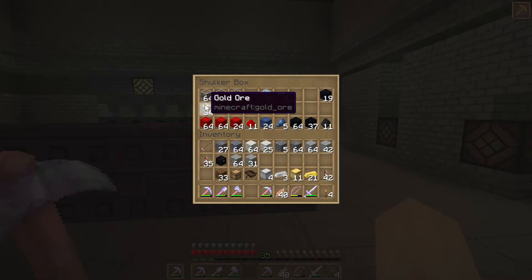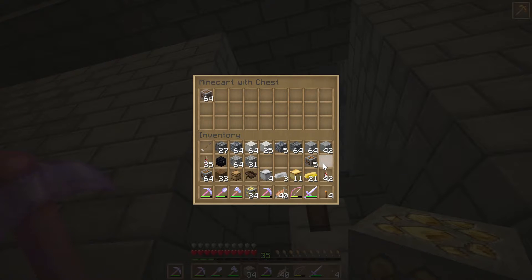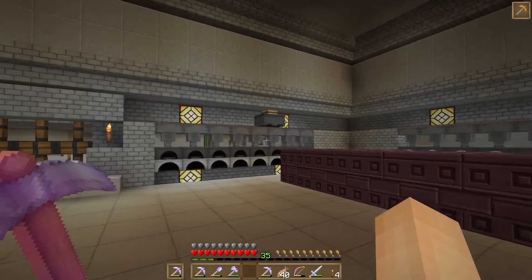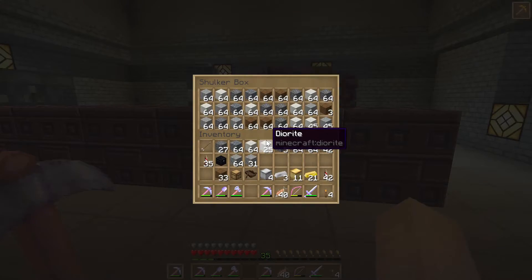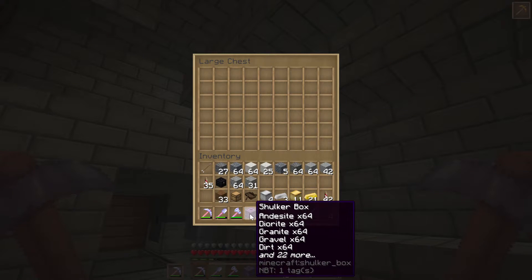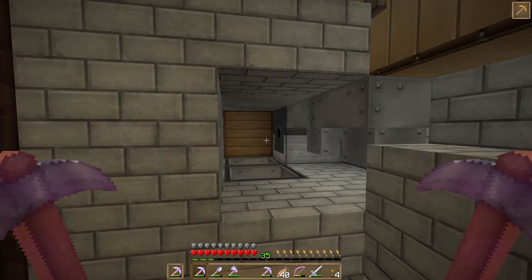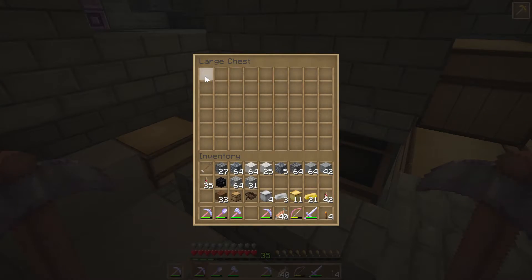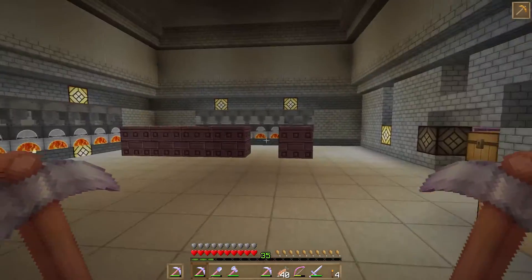I'll go ahead and throw this stuff in our smelter. Iron, iron, iron, gold — we'll throw that on and that'll start smelting those guys up. In the meantime, I'm going to go ahead and put this into our shulker unloader. This is where this is going to become very useful. If I put this in our shulker unloader and load it up, you'll see it'll start unloading our shulker box. We'll see the items start flowing through here, then the sorter will sort everything out and put everything away, and we'll get our shulker box back, and then we can use it to do that again.